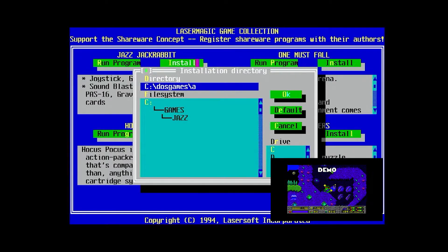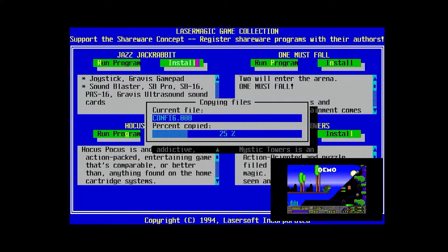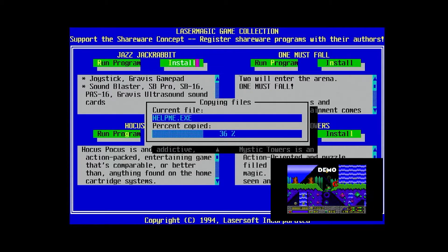Jazz supports all the basic DOS sound cards: the Sound Blasters, the 16, the Pro, the Pro Audio Spectrum, and the Gravis Ultrasound. It also has joystick and gamepad support. With lower quality settings, it'll run on a 386 33MHz with 4MB of RAM and a pocket full of wishes.